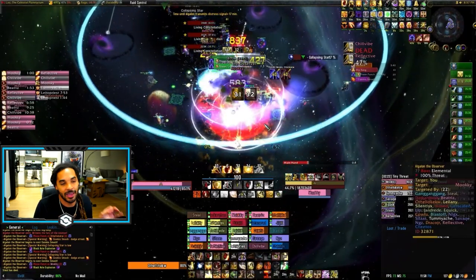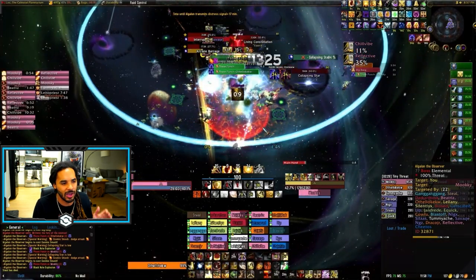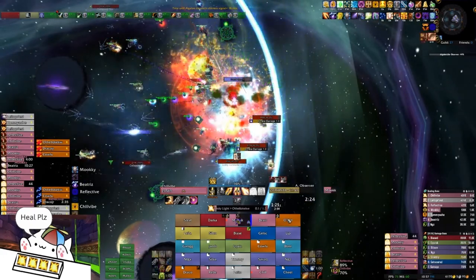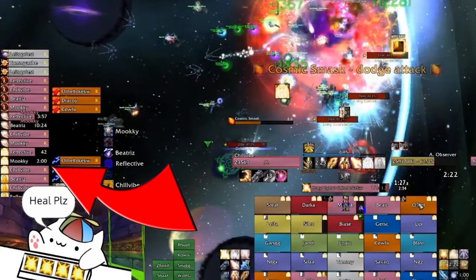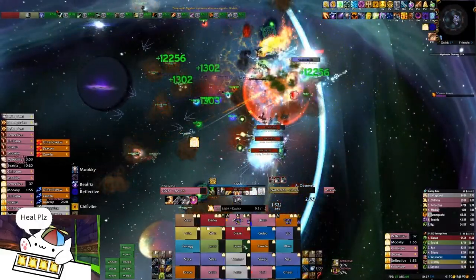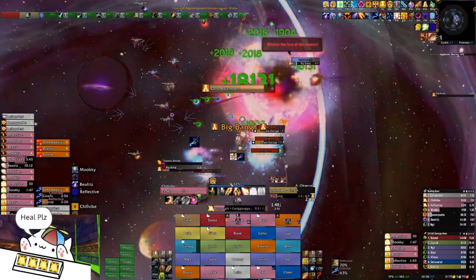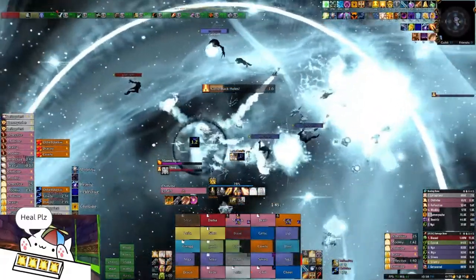Now let's talk about some tips to make this fight a lot easier, especially if you're running only a couple of healers. One of the most important things is rotating your Divine Sacrifices on collapsing stars, as well as making sure you're using Divine Hymn — raid-wide cooldowns every single time a collapsing star dies, if you can. But if you're only running three healers, you might not have that option, so you have to choose certain stars for everyone to be at full HP and use things like Aura Mastery to make sure people don't get one-shot. Make sure you're very clear with communication and have every single collapsing star completely planned out.